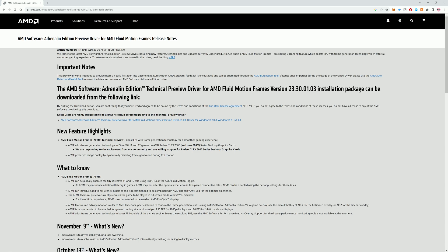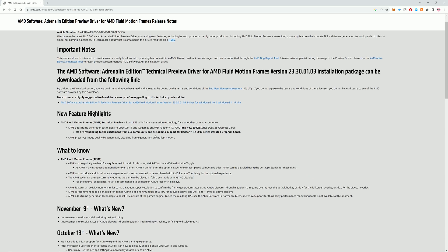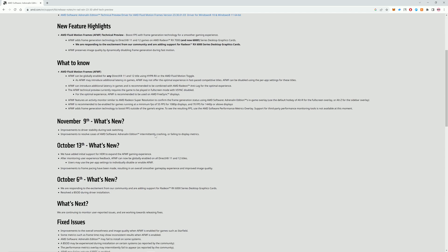The latest available version is 23.30.01.03. It's still being improved, but most triple-A games work with it. It doubles FPS in most games — unlike DLSS and FSR which are limited to specific games.